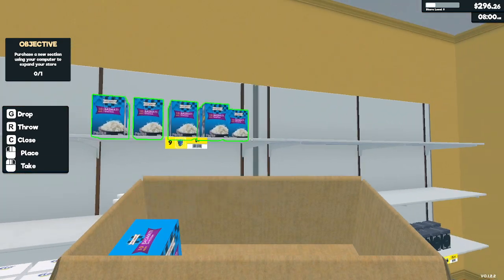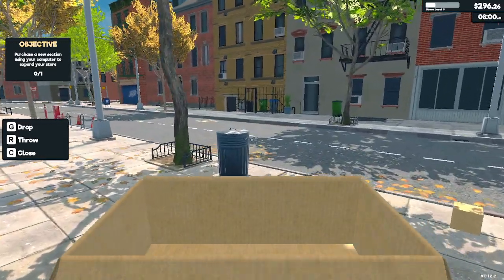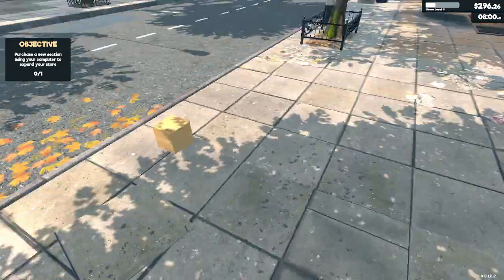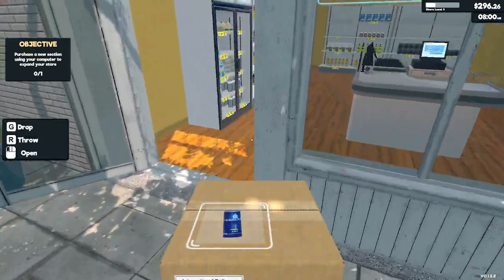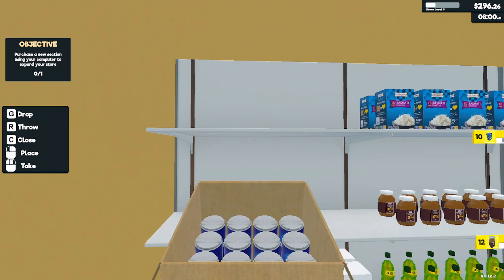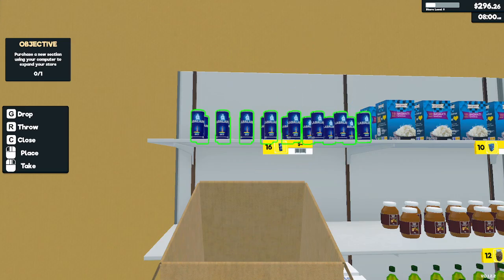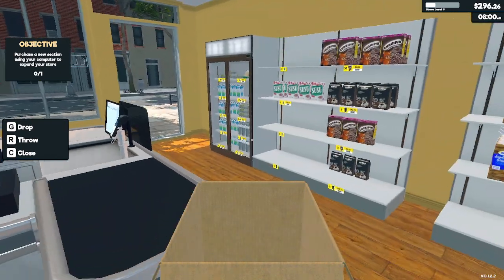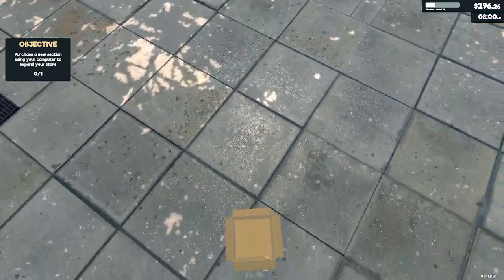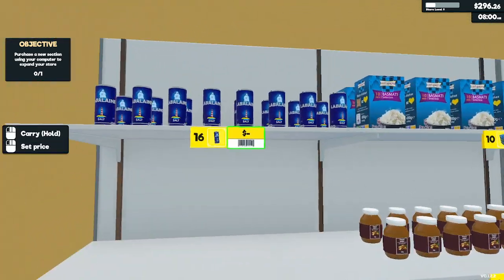That's salt. That one's empty too. Let me double check — make sure. Yep. And last but not least, this new product we have here — we're going to put it up on the top shelf. Alrighty. Now we're going to take this out, double check it, and it's empty. Now we need to go do all the prices.